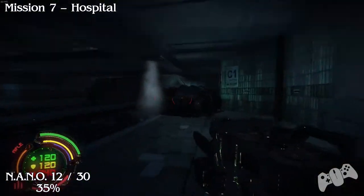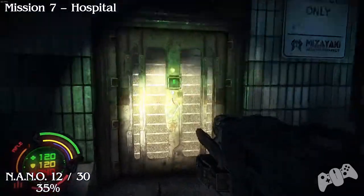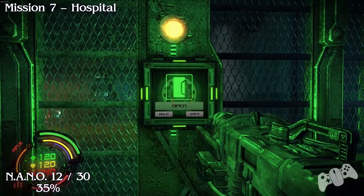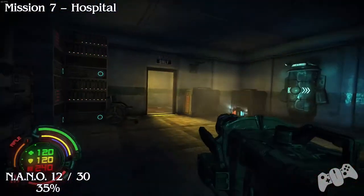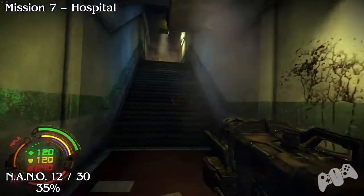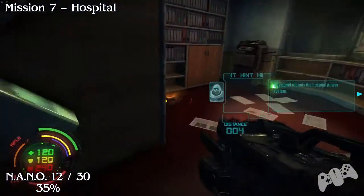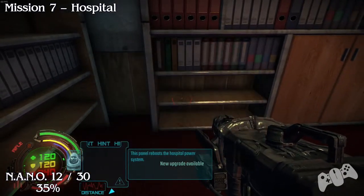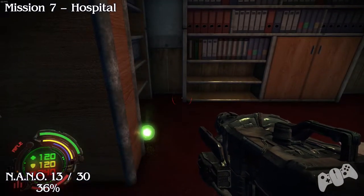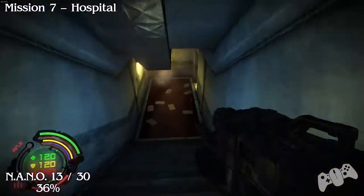From the last location, head down the stairs and go right for a change. Go through this door — you will find a shop, so if you have any upgrade points you need to spend, feel free to spend them and then carry on. Once you head up the stairs, go through the door, go where the switch is, and then turn left.